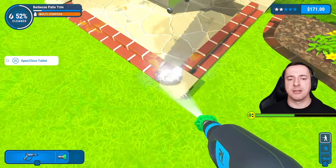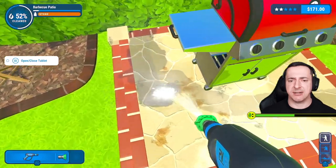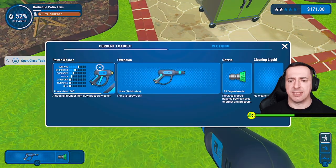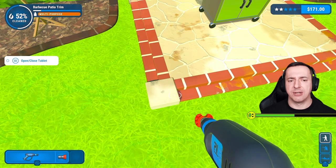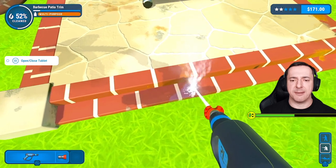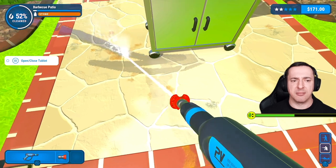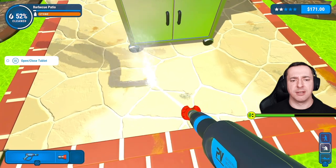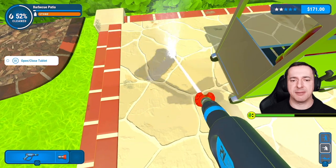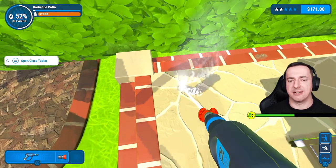Still looking a bit crusty — look at that, what is growing there? That yellow stuff is interesting. There's so much crust there — I think we're going to have to go a zero-degree nozzle to get that off. Yeah, that's getting it. You can't cope with that — look at that, just smashing everything.